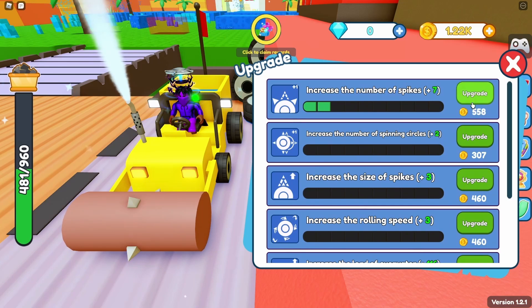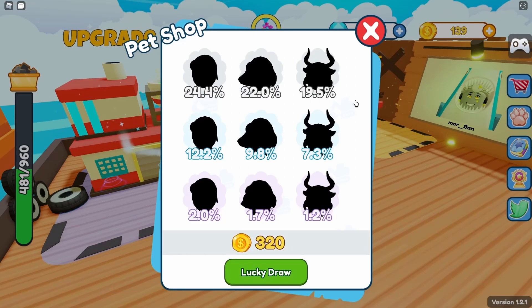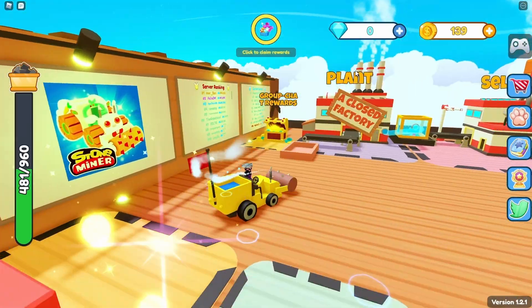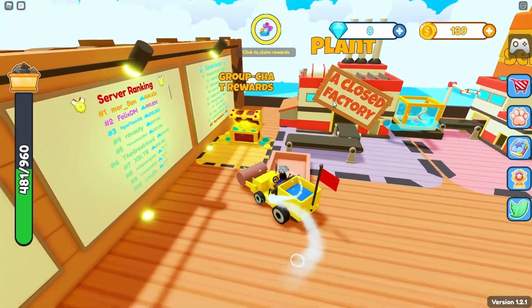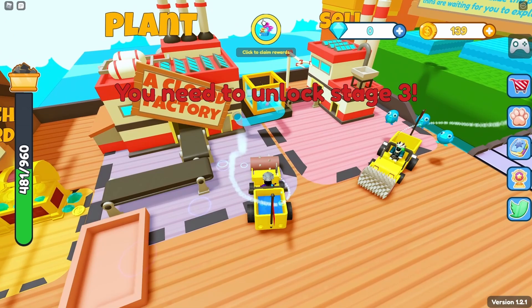We can upgrade number of spikes — let's do that a lot. Spinning circles, why not. We can afford speed. We got pets here, probably should have got that instead, but oh well. We got the teleport, group rewards — I'm not in the group though.